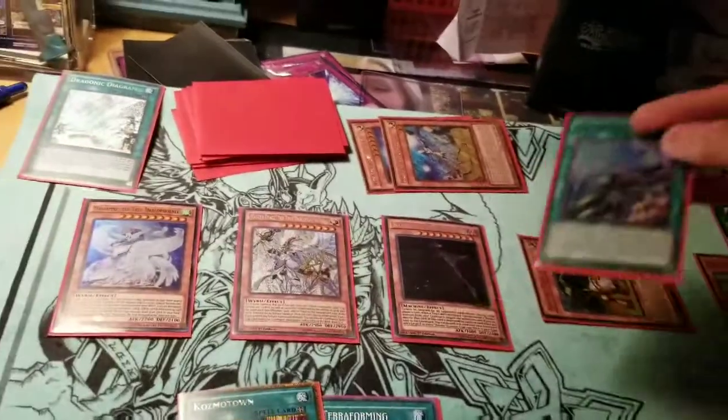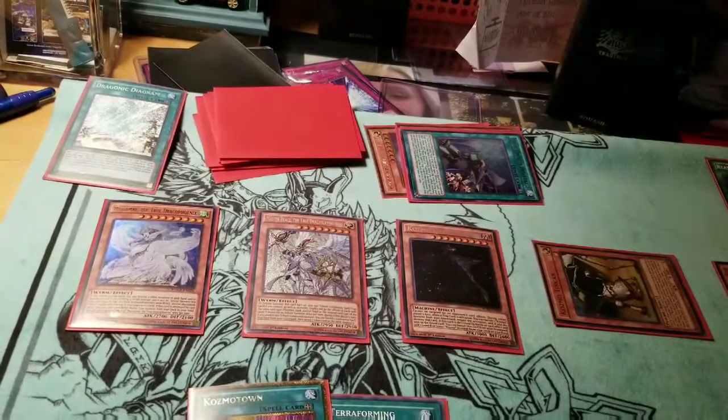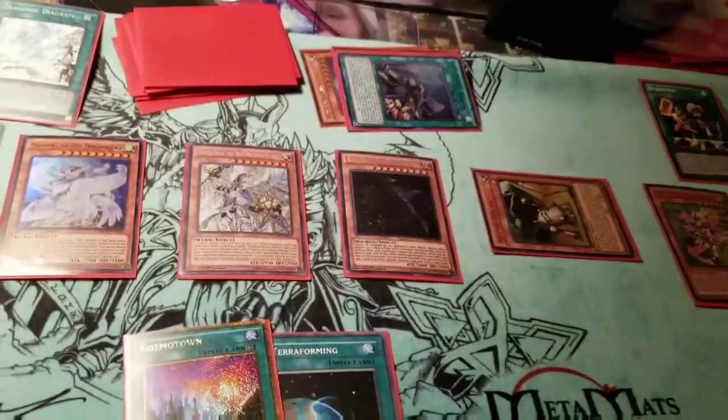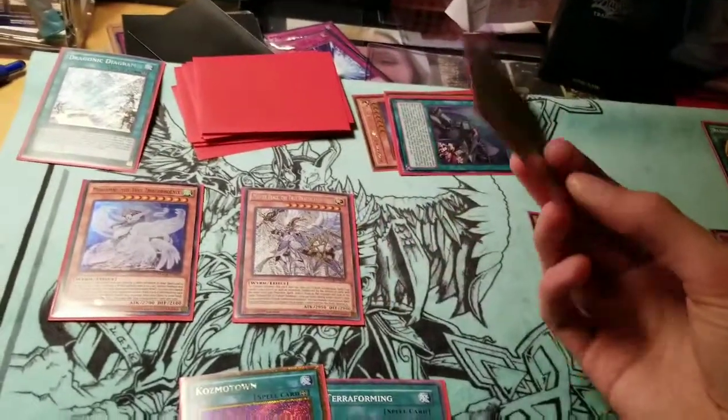You want your opponent to try and bait out any responses. Sacrifice any one of your True Draco spell or trap cards — or any continuous cards, which you don't have currently — and pop one of their cards. Now you've basically popped all their board.